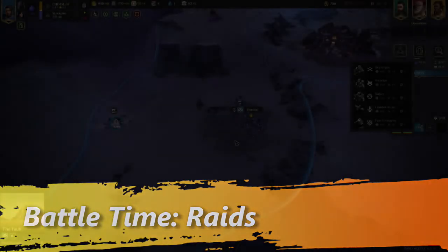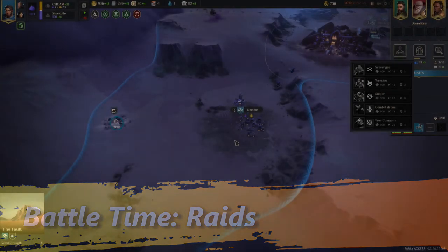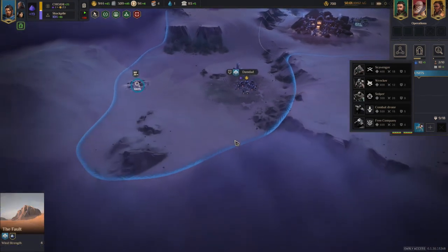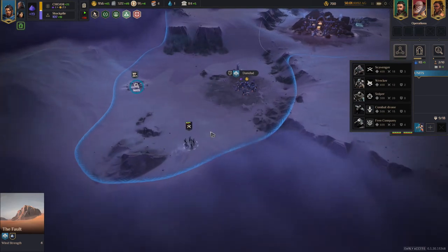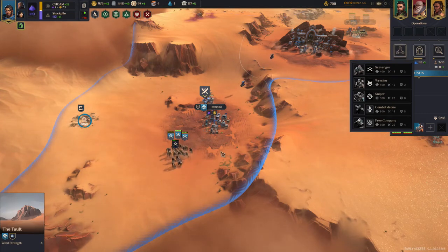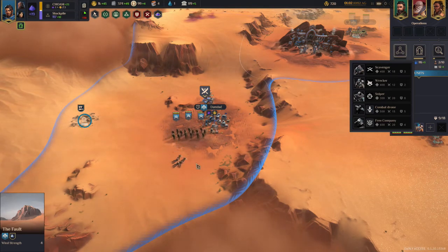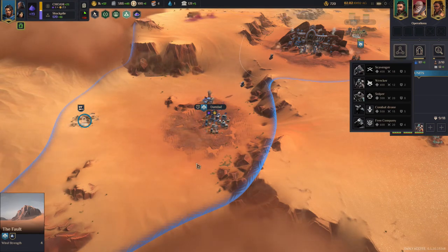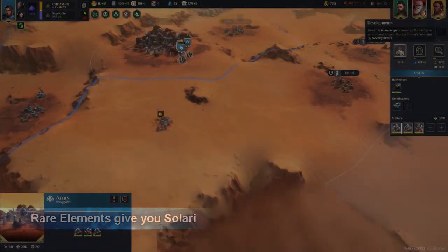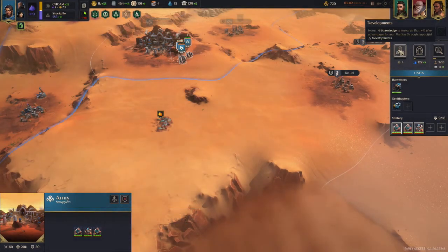It is time to talk about raids in Dune Spice Wars. A raid is when a Fremen war party comes out of a sietch and targets one of your locations. We can see a war party advancing on our village — if we don't have enough militia, the war party will take over the village and we lose any production from it. The militia fight and successfully repel the invasion. If you do not have militia in the game, you will constantly be losing your villages and will not be able to expand properly.